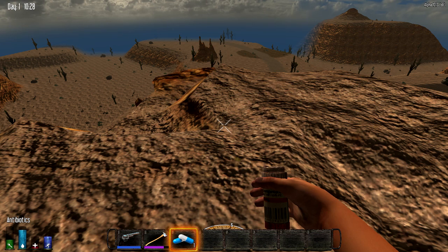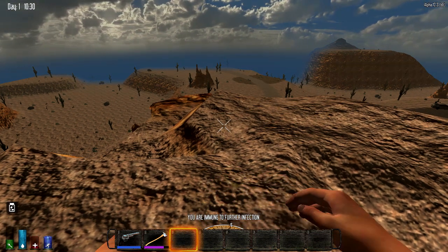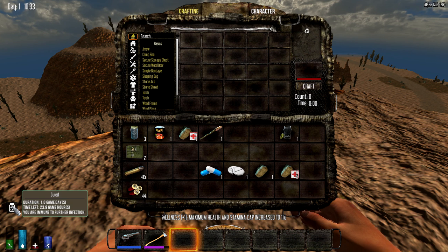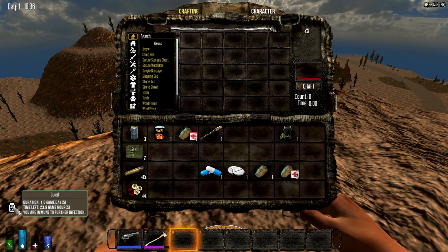Now if you don't have the infection and you take the antibiotics, you can still take them. It makes you immune to further infection as long as the actual buff lasts. You can see over here how long it actually lasts by hovering over it — about 1 game day. And as long as you don't die during this time, it will also boost your wellness points by 5 points.